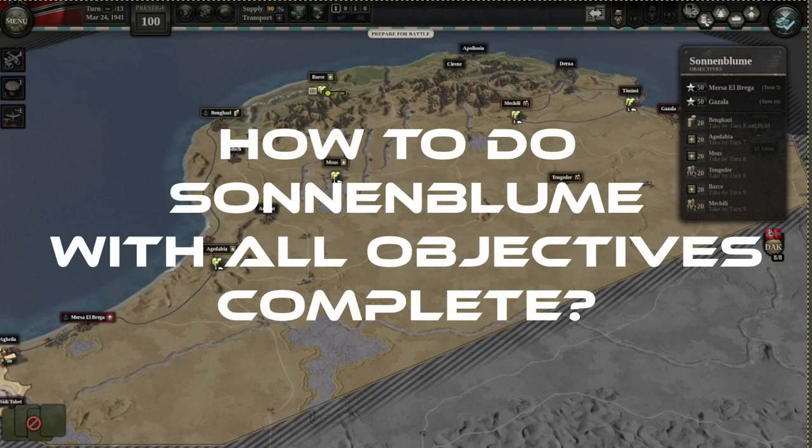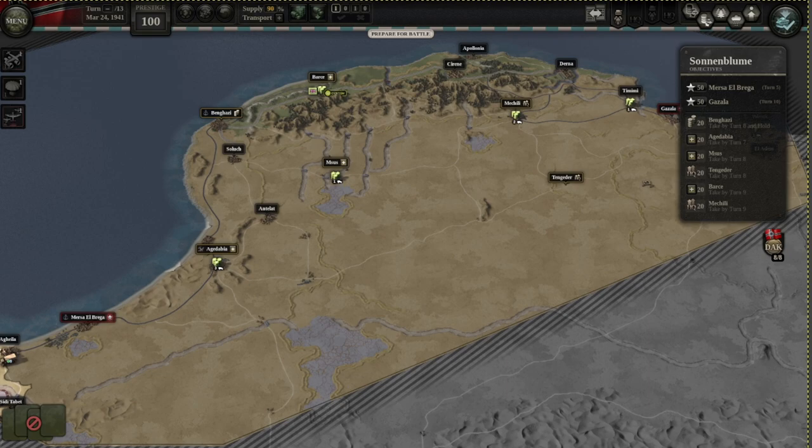Welcome to my quick guide on how to do Zon and Blume in the Desert Fog DLC of Unity Command 2. I'm Sumstra Games. This is the place where you can find new strategies, and this is just going to be a quick guide on the map. If you watched any of my previous guides, this would be akin to the tactics window, but if you're looking for more details I'll have that as well. Let's just go through it immediately.